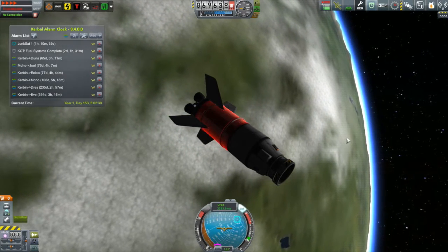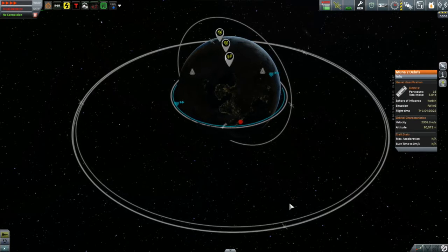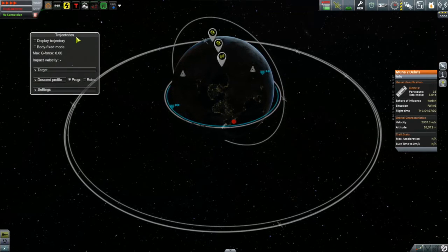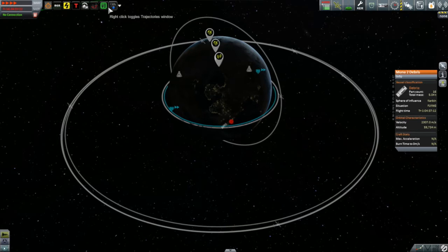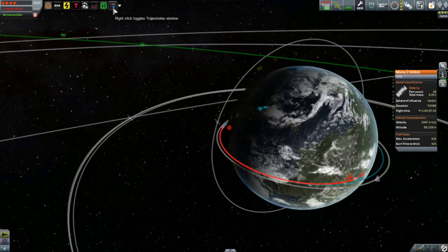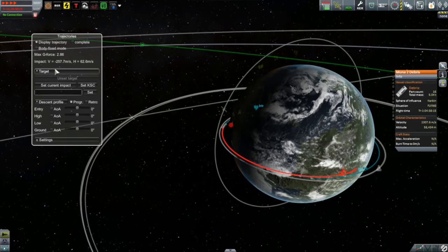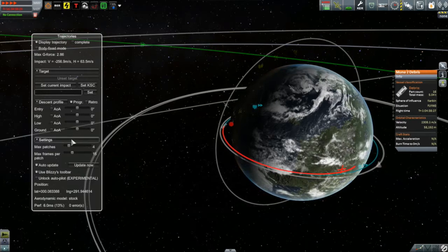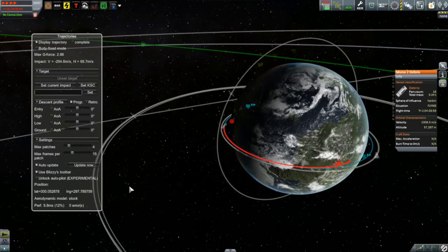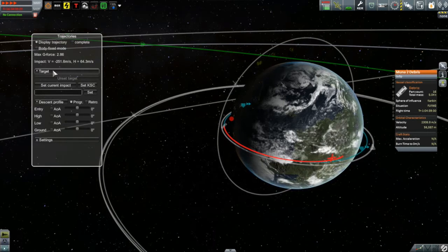You can see it's showing our trajectory — the part in red is the part in the atmosphere, and it puts a nice red cross at its predicted landing location, which is far away from the Kerbal Space Center marked by the red dot. It gives you a number of settings to play with, including angle of attack. This thing is going to go down on an angle of attack of zero — nose first.